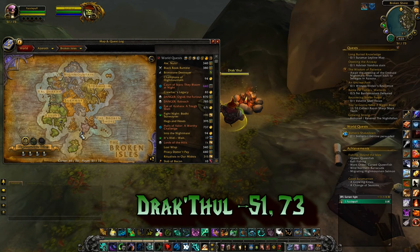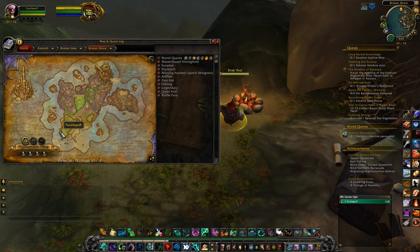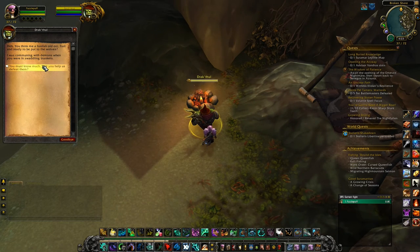The first thing you'll need to do is find Drakthul at the coordinates 51, 73 in the Broken Shore. You can reach this by jumping off Crassus Landing in Dalaran and swimming there for the first time and getting the flight point, which will make it easier for the rest of the trips here. You'll talk to him and go through all his conversation options until he has nothing else to say to you and tells you to go away.